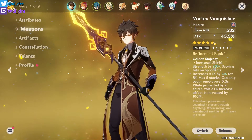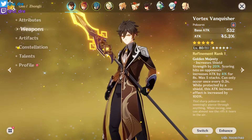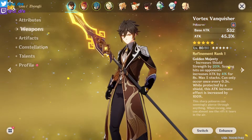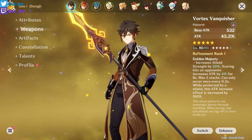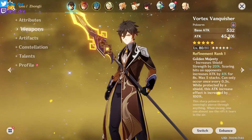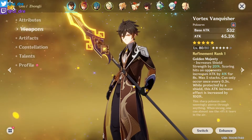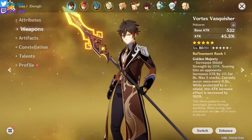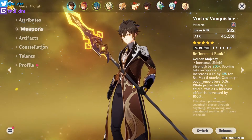Weapon-wise, I did pull the Vortex Vanquisher off-screen after a multi and some single summons — these were my leftover primogems after summoning for Zhongli. In theory, and I'm pretty sure about this, the Vortex Vanquisher is still a very good option for DPS Zhongli, but it is not the best option.